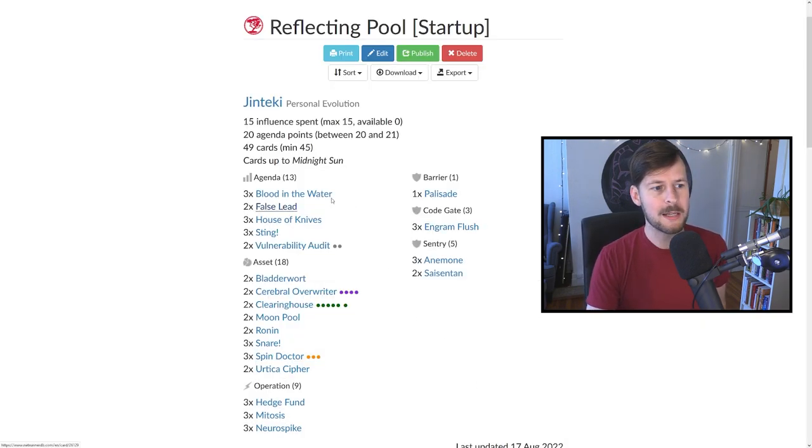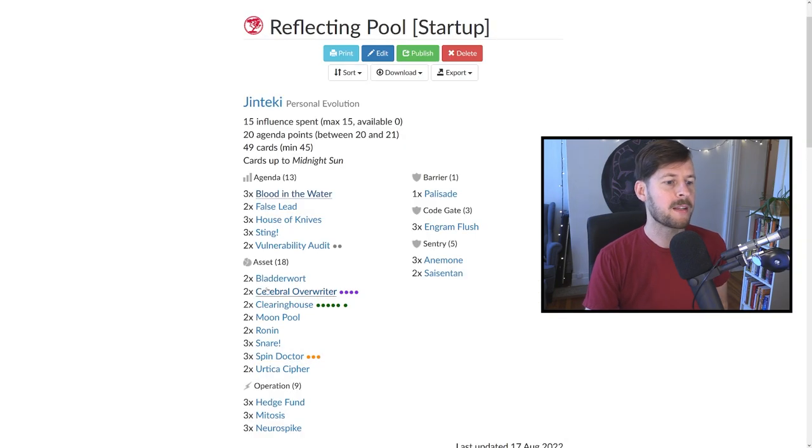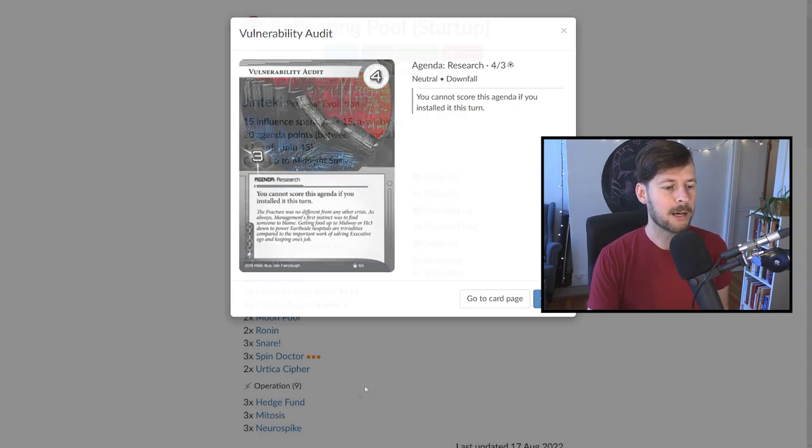Finally, we have the bigger agendas. Blood in the Water is a new card from Midnight Sun — it starts as a 5/2 but is actually an X/2, where X equals the number of cards in the runner's grip. So if the runner ends their turn on one card, you can install, advance, do net damage, maybe even install another Blood in the Water and score it out. If they have no cards in hand, this becomes a flatline — install and immediately score is very, very strong. We're also playing Vulnerability Audit, a 4/3 agenda. You install advance advance in a remote server, and next turn advance advance score, then hopefully play a Neurospike — that's potentially seven damage, which is incredible.